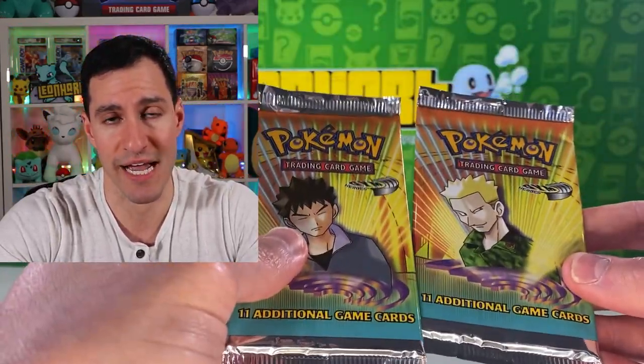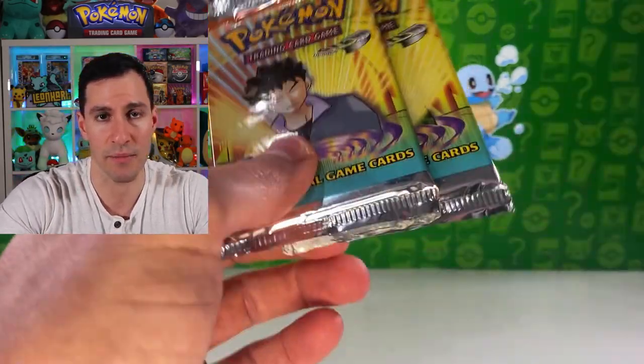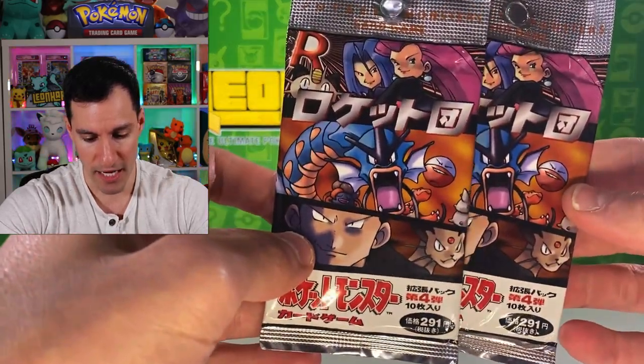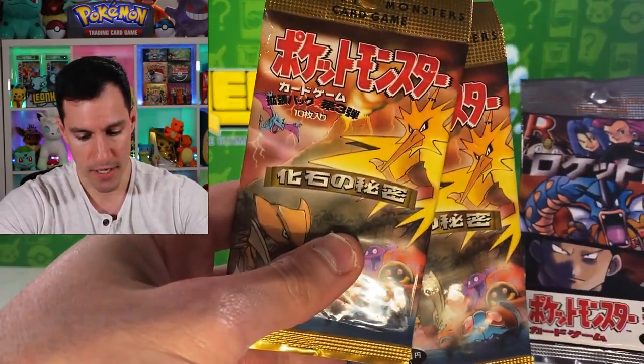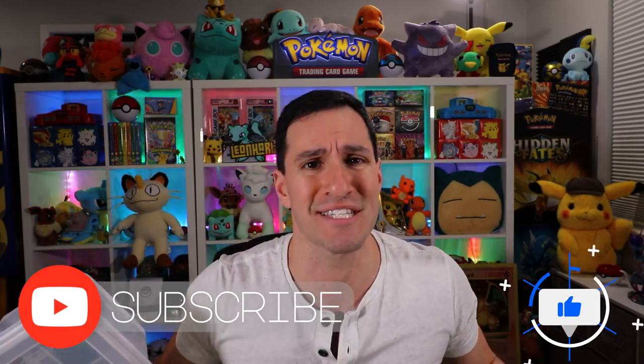We have a couple of Gym Heroes packs — I opened a Gym Heroes booster box this past Tuesday and my first edition French Base Set booster box opens this Saturday, so check those out. You'll also get some Japanese packs — Team Rocket and Fossil. That's most of the packs you'll have as options. Subscribe, leave a like, and let me know your favorite set of all time in the comments below.